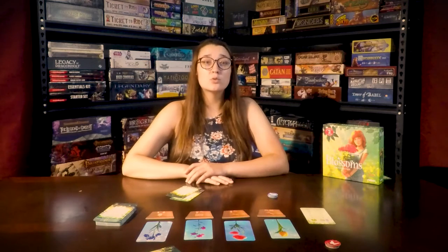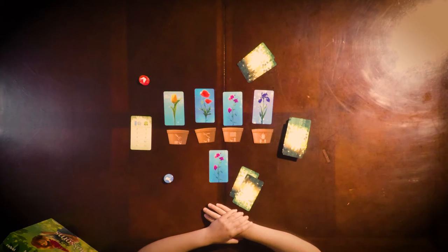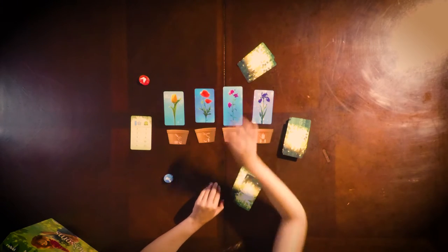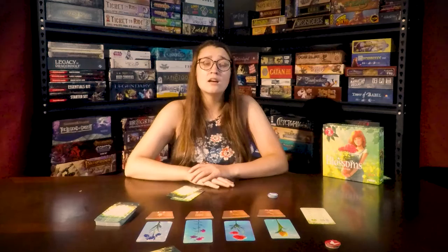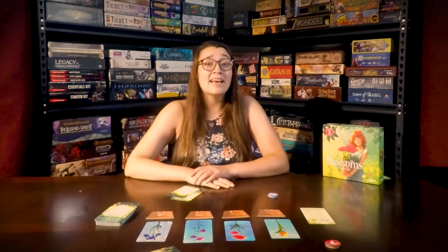First, draw a card from the deck. If there is a pot with the same flower, add it to that pot. A flower cannot grow larger than six cards high. If you have to add a seventh, you instead have bad luck — discard all seven of that flower and end your turn.